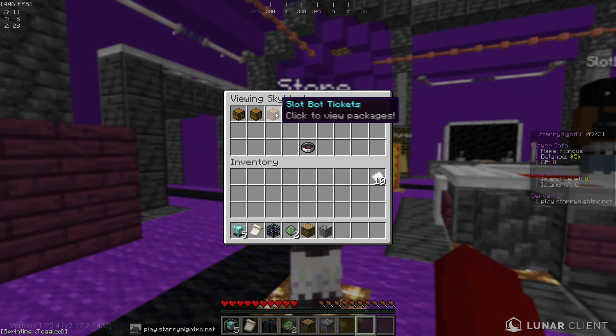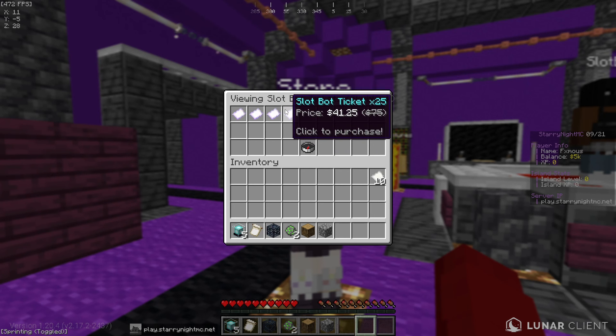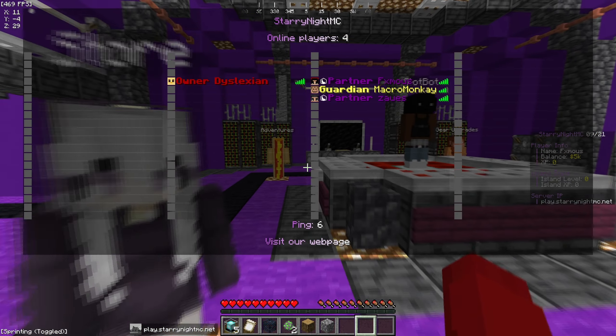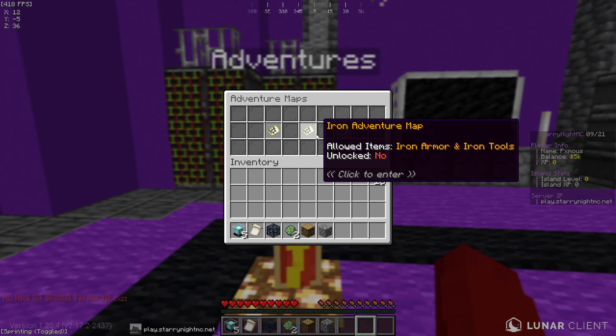Over here is the store. You can go ahead and buy whatever you want — it's actually at a fair price. One ticket is $1.65 and 25 tickets is $41. Loot boxes: a bundle is $24 and a single one is $8. Player ranks are really cheap — $41 for the top rank, that's actually pretty good.